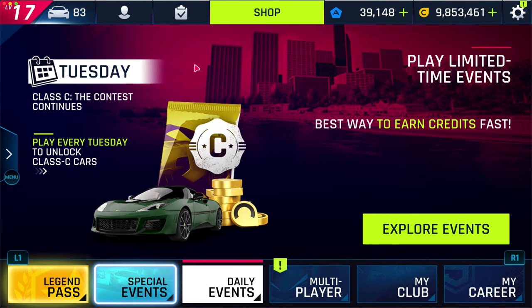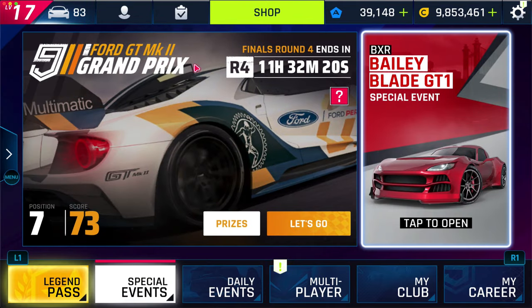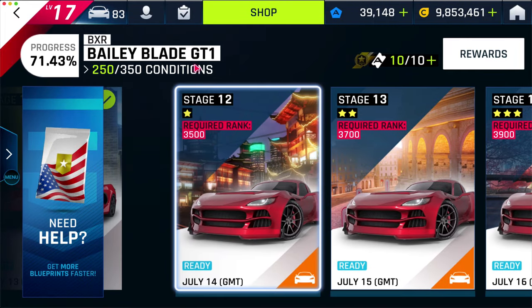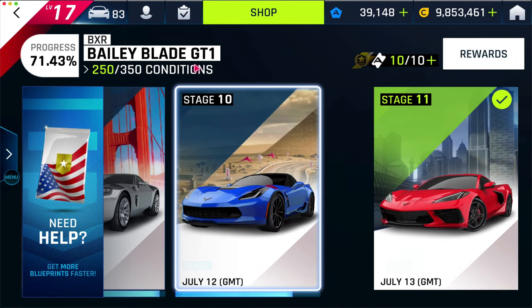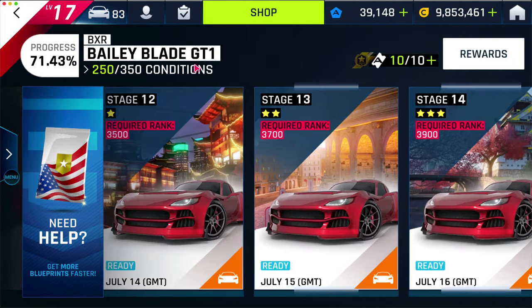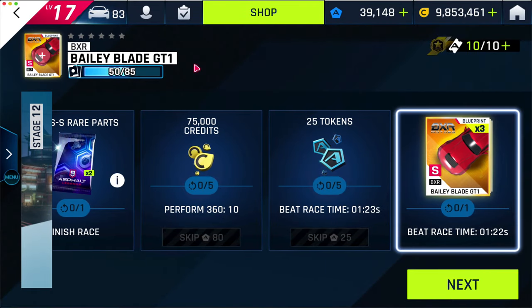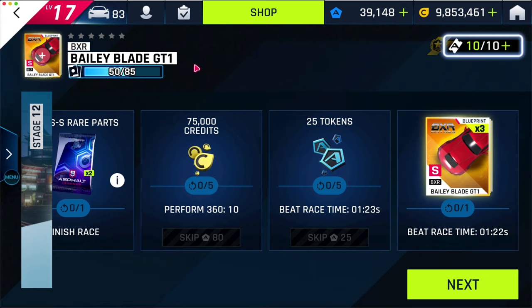I'll show you my progress so far on the event. I've made it pretty much all the way up until I need the Bailey to continue, and I have 250 conditions. Once I unlock the Bailey, I'm going to play stage 12, because I can get three free blueprints if I beat the race time of one minute and 22 seconds.